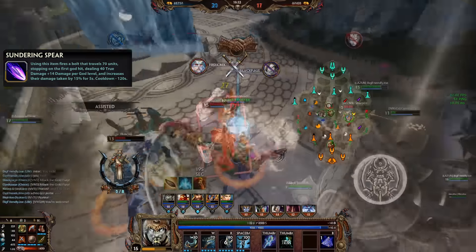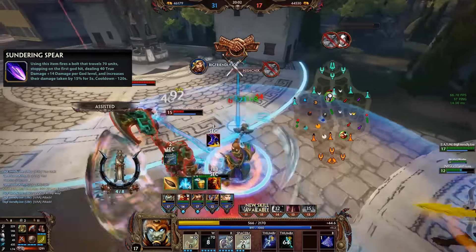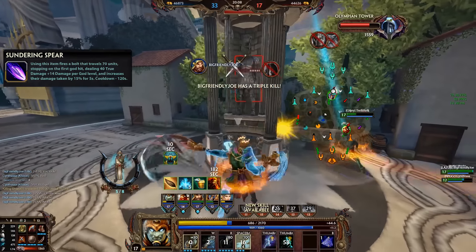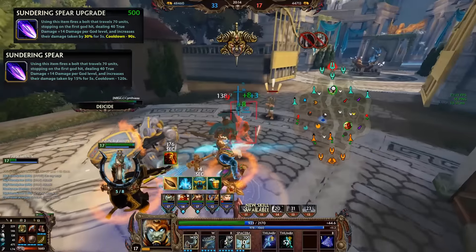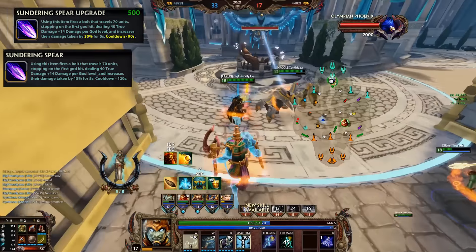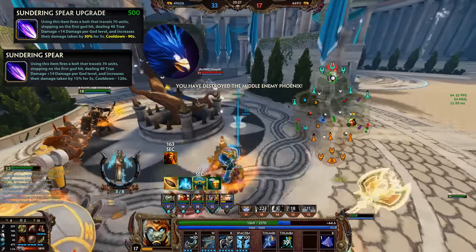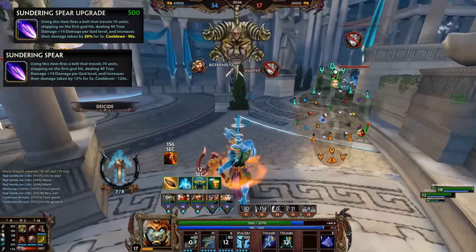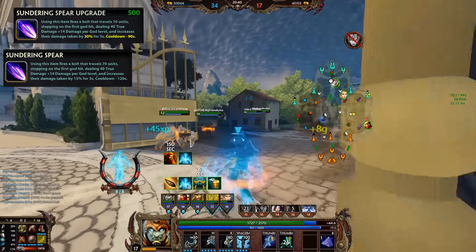Sundering Spear has actually been picked up a few times. It's still a niche item but an interesting choice. With the true damage it initially deals and the 15% increased damage in its original state on a 120 second cooldown for 5 seconds — or even 30% for 5 seconds on a 90 second cooldown in the upgraded version — you can really focus someone out and completely obliterate them with your team if you have the coordination. The main problem is who you put it on. Many characters need Beads and Aegis, leaving no room. The solo laner is really the only one who can consider it most of the time, but when they do, it's a very strong item for direct trades.